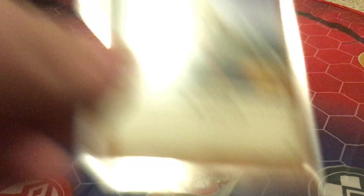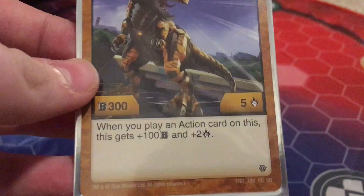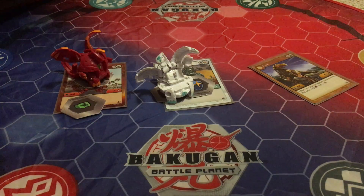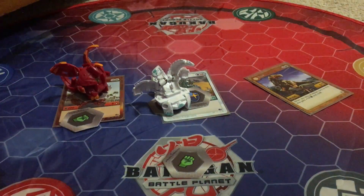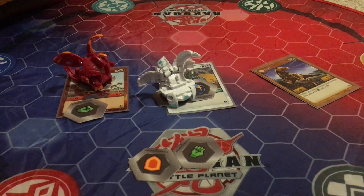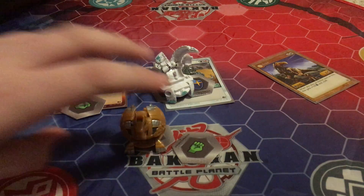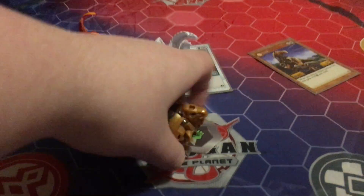Next up is Arliss Trox — a shield and a fist, 305. When you play an action card on this, it gets plus 150 and plus two. Very good Bakugan. His two cores are: the fist is plus 100, Pyrrhus Chaos plus three, and the shield is Pyrrhus Chaos plus 400. The Arliss Trox comes in a single pack or the Oxidermate starter set. Here's the Arliss Trox — I really love this Bakugan.